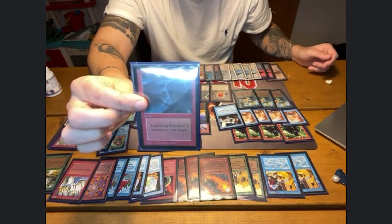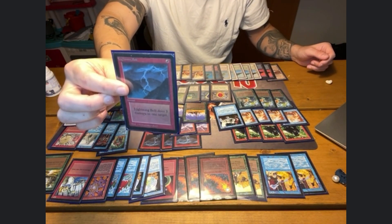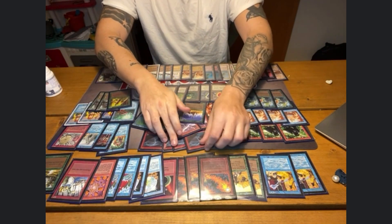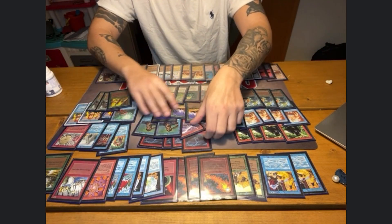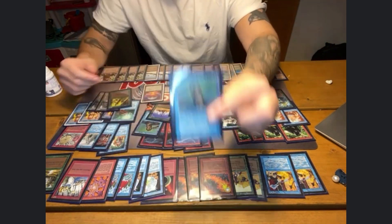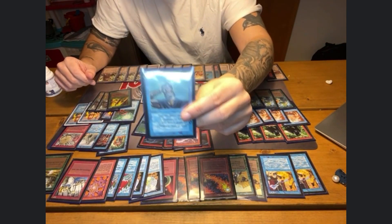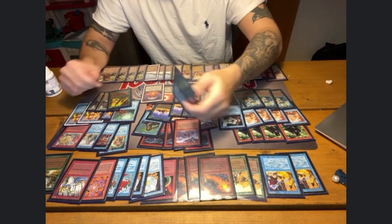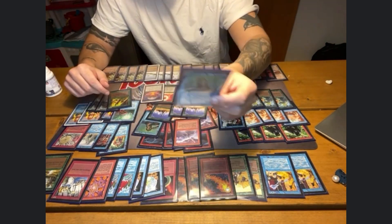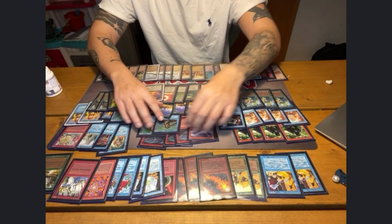It does play four Lightning Bolt. Obviously it's a very good removal and direct damage spell, and is still played in many of the newer formats as well. It does also play two Chain Lightning and two Sonic Blast. Sonic Blast is slightly worse mana-efficient than Chain Lightning, but it does kill Serra Angel, opponent's Efreet, and it does hit for four. So it is a very powerful card as well.